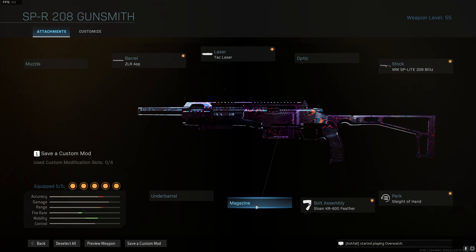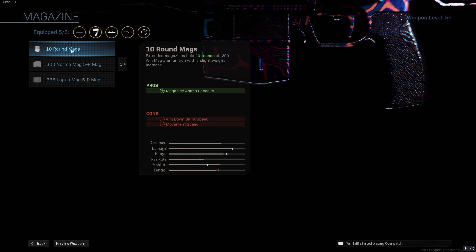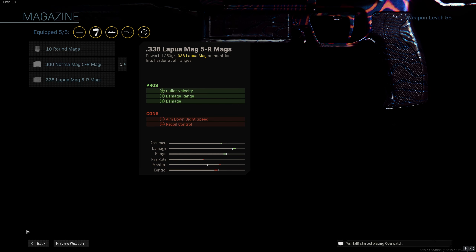No underbarrel. For the magazine, no need in multiplayer. If you wanted to, you could go the 10 round magazine — it gives you a 1% movement penalty, but that's evened out with your barrel. For warzone and stuff like that I would use the normal mag, but we don't need that.